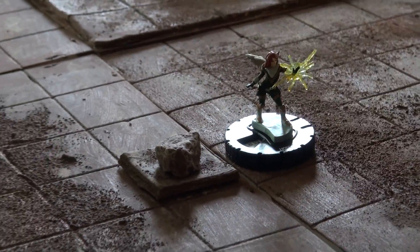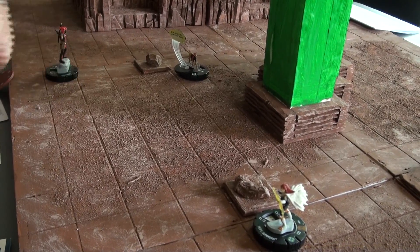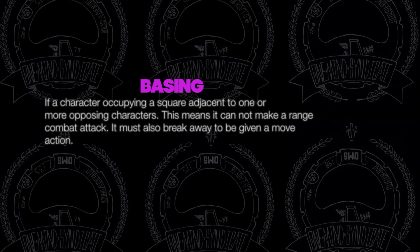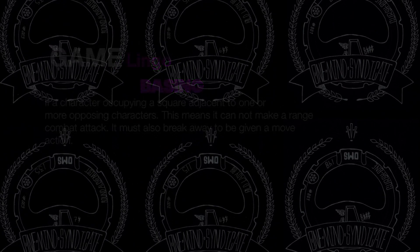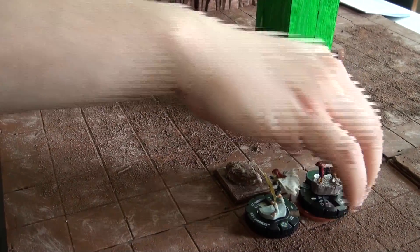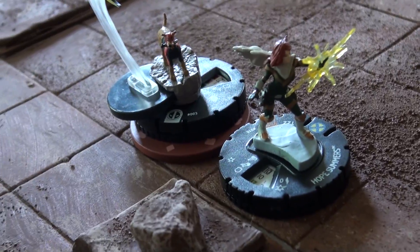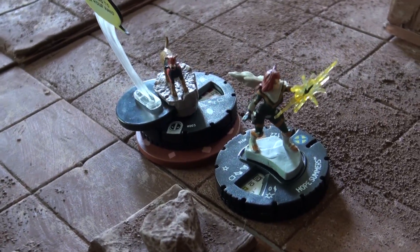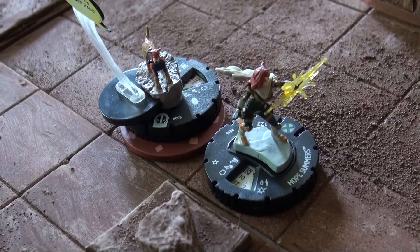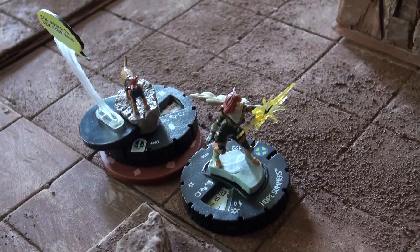I lost all hope — I'm just going to clear and hope for the best. Deadpool clears. Dog Pool is going to run up to base Hope. I don't want her to charge Deadpool next turn, so he'll be my sacrificial dog. I will use Hope's Power Mimic to copy Precision Strike, which means her attack can't be evaded and damage can't be reduced or transferred. Super Senses is no more. It's a 10 on a 16 — I need a six to do two damage.